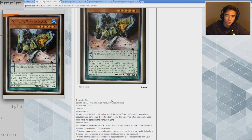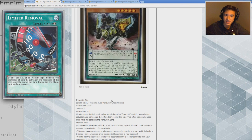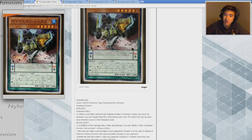I'm excited to see what the rest of this archetype does. It's also a Machine type, so you can use Limiter Removal on all your machines for big damage — imagine Rex with Limiter Removal and piercing, just swinging twice and then plucking a card from the hand. It has a lot of OTK potential right off the bat, and I'm really excited to see more.